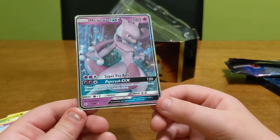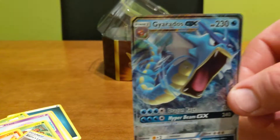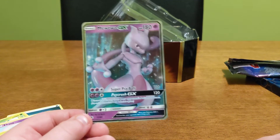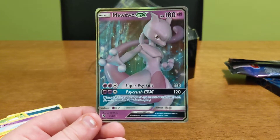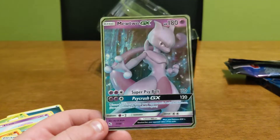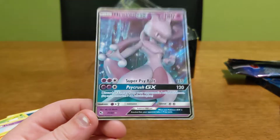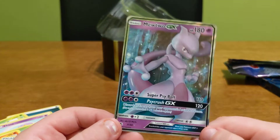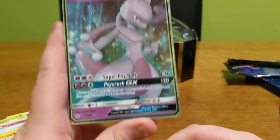Thanks a lot, guys, for watching this video. We got two good pulls: the Shiny Alolan Vulpix and Mewtwo GX, and also the promo card of the Gyarados GX that came in the tin. Thanks very much for watching. If you liked the video, give it a thumbs up, and if you really liked it, please subscribe. Hopefully in a couple of weeks we'll have more Hidden Fates booster packs, maybe some Unified Minds as well, and also in a month or so the last set in the Sun and Moon series — Crimson Eclipse — is coming out. Have a great day, bye!